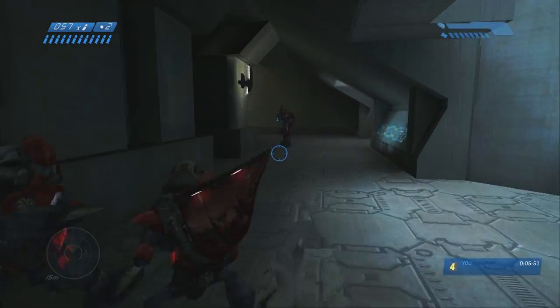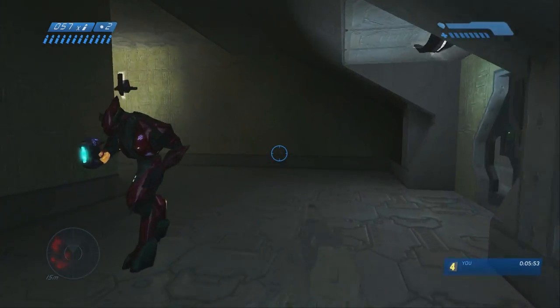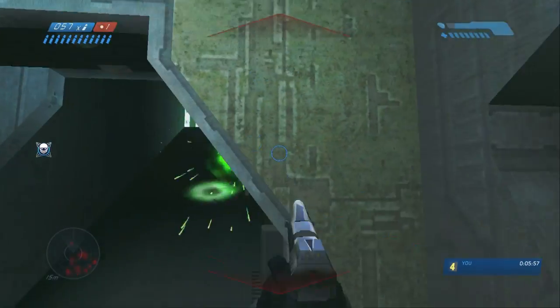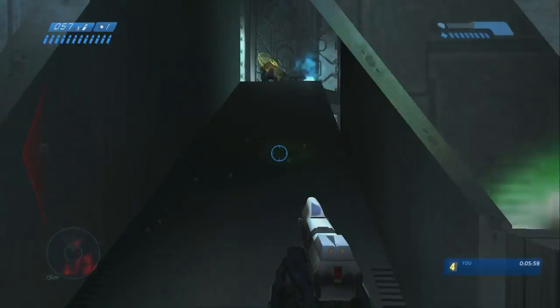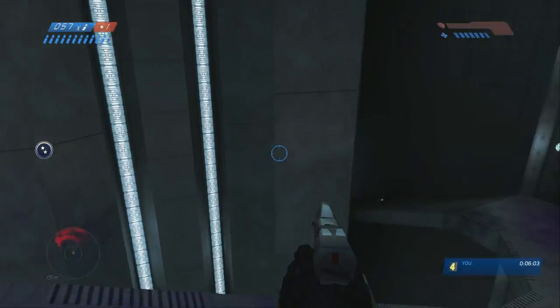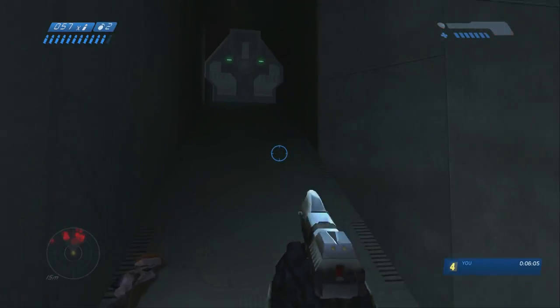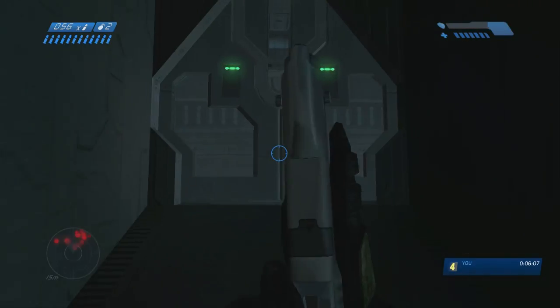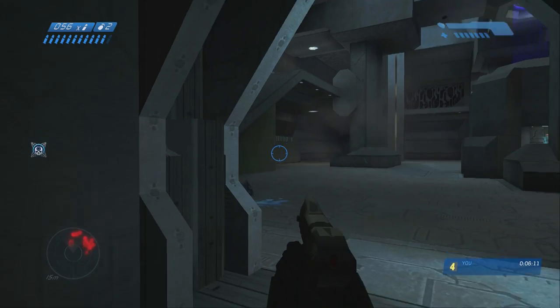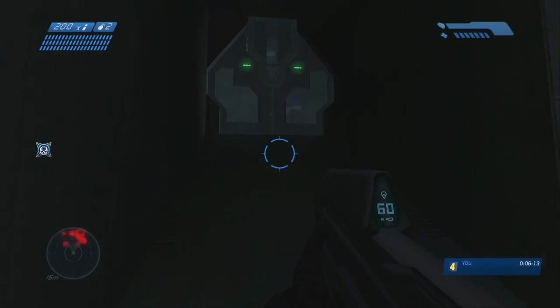Just go follow this path. You'll probably want to assassinate this elite while you can because your invisibility runs out right about now. That way you could throw a grenade up there to kill the jackals and that elite won't be right behind you shooting you. Throw that grenade if you need to. The grunts probably won't follow you, but just in case, I had that grenade there for them.